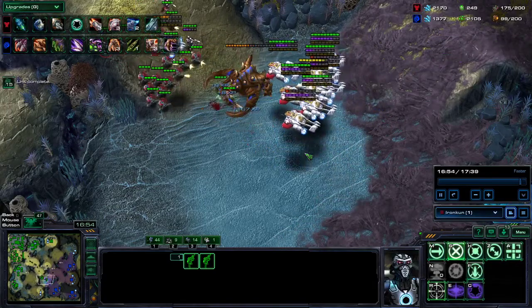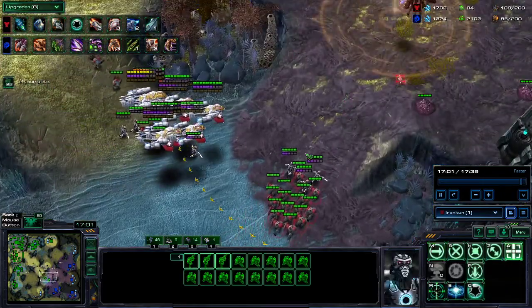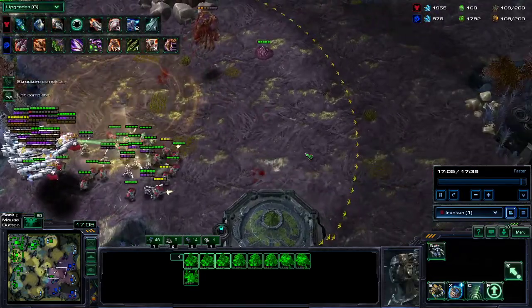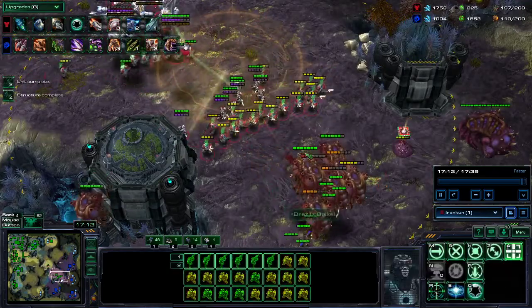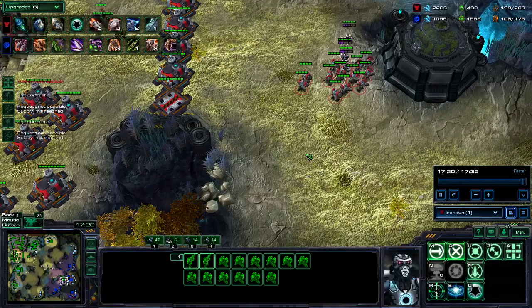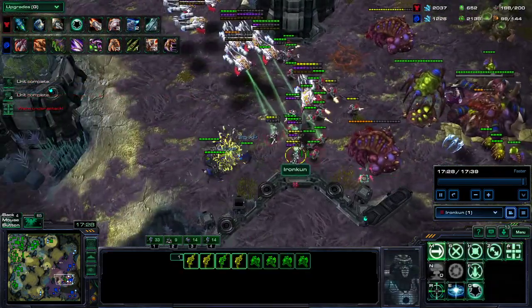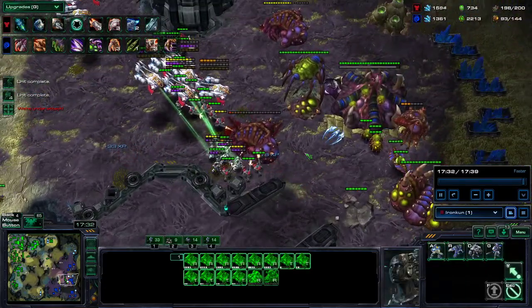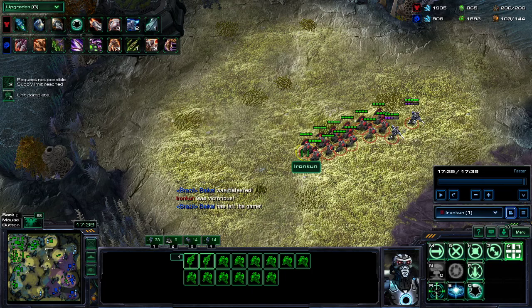The reason why I won this is because of the ghost — the ghost saved the day. Maybe adding some marauders into the mix would help, since I have the available resources. Marauders are great against roaches as well because they do additional damage against heavy armor units. So, to sum it all up — this game was pretty fun and definitely a huge improvement compared to last time. It was a long replay, but definitely try to focus on the semi-early to mid game.